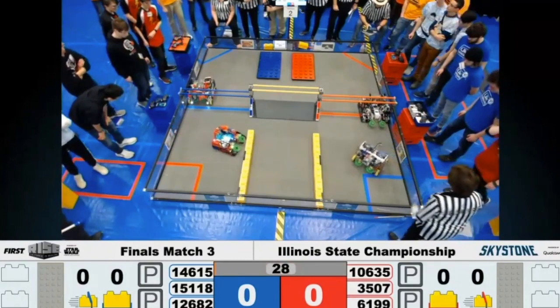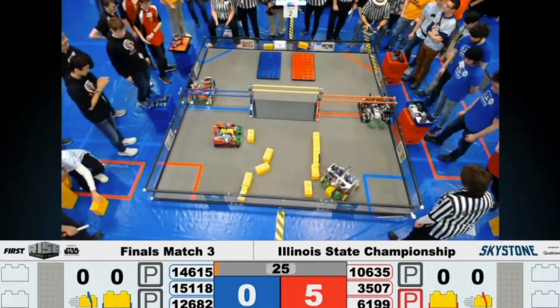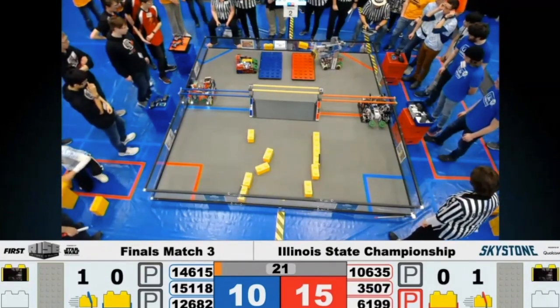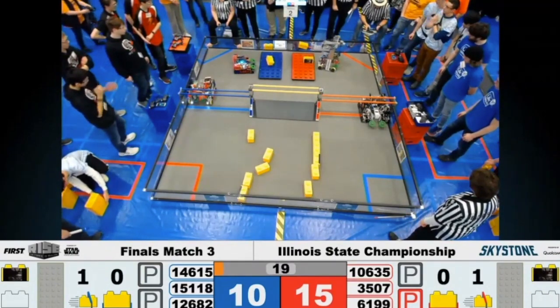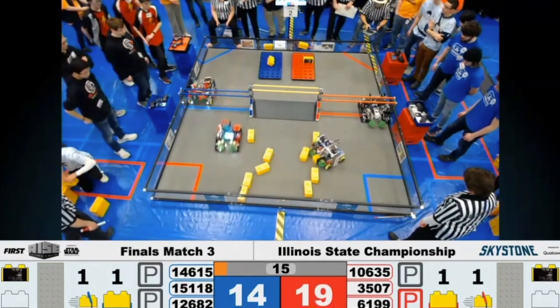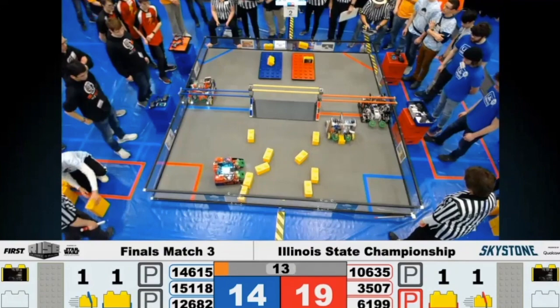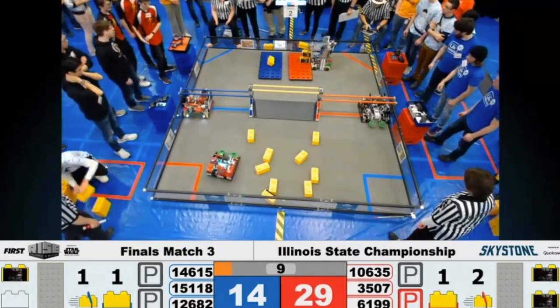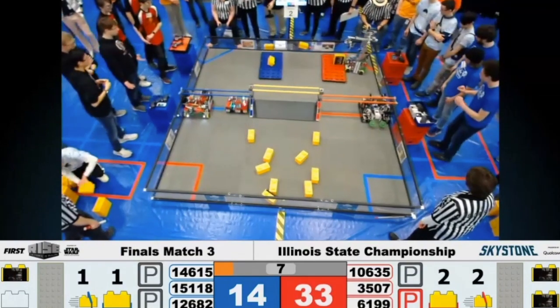Finals match 3 underway between Solomon and Cooper. We saw a very narrow win by the Solomon Alliance last time these alliances faced off in finals match 2. Both alliances on the field are playing their captain and their alliance first pick. For the Red Solomon Alliance that's Unknown Element and Robotheosis. For Blue, Turbocharged and CogChamp.